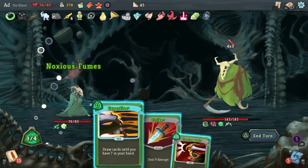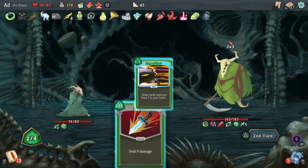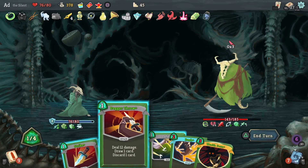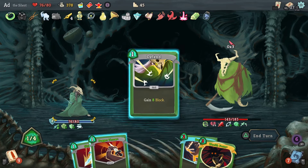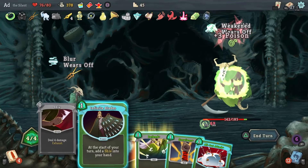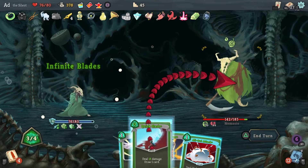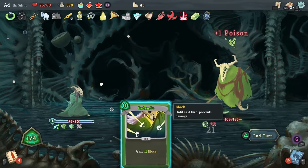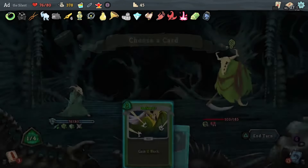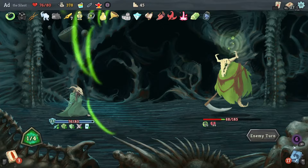Let's reduce that to nothing. Play Expertise and see what we get — Footwork, that's good. Blur — keep that. Because of Blur I'm going to play this Defend, which gives me 16 block for the next round, super useful. Infinite Blades, then Quick Slash. Bit of damage output there. Let's use this attack potion — let's get Predator, hit for 22, and next round we'll get a few more cards out which might be useful.